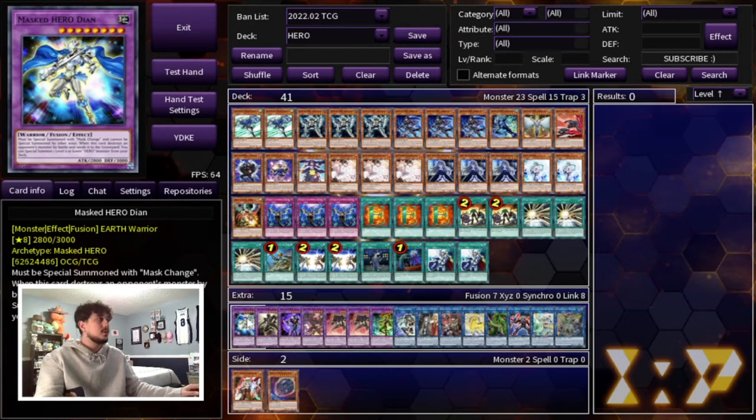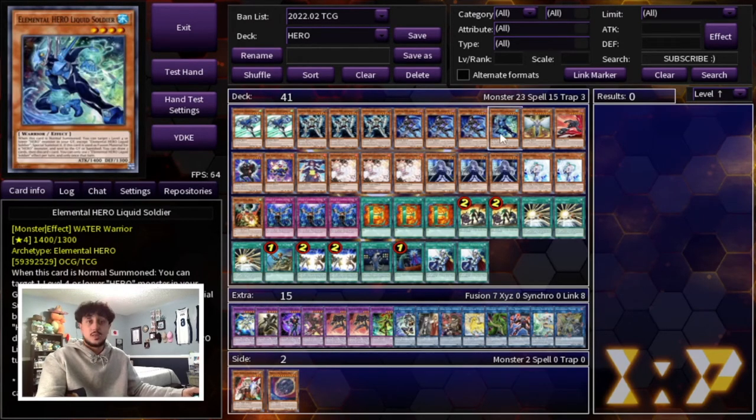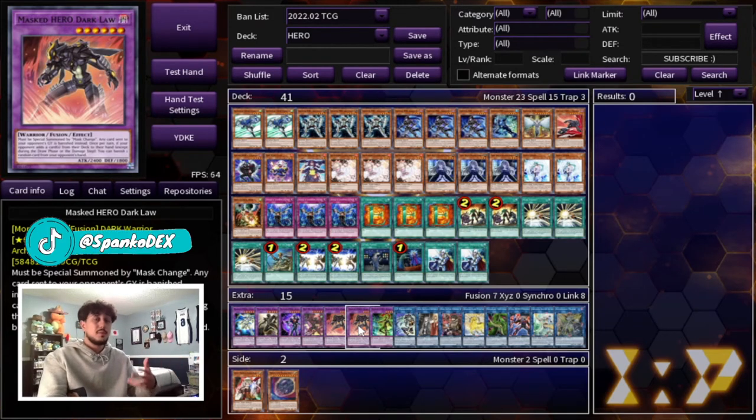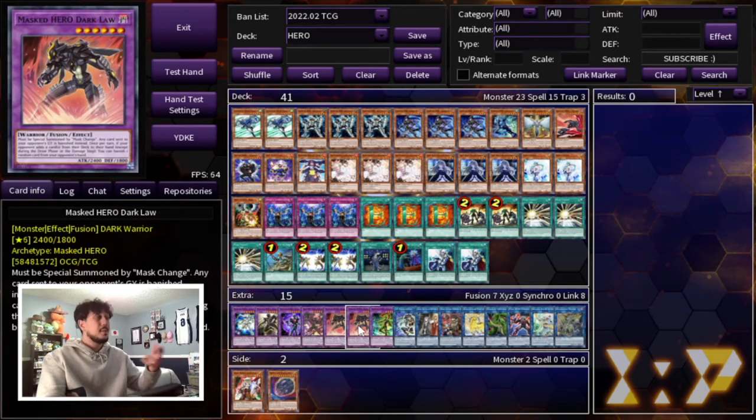Moving on to the extra deck, we're playing one of pretty much every attribute. You've got Diane, Anki, Acid — Acid of course for the one Liquid Soldier. DPE, of course, and double Dark Law. Dark Law is obviously the go-to card in this deck — it's pretty much the reason why this is a very anti-meta deck. Any meta deck in today's format, and even rogue decks, this card pretty much ruins most of them. Most meta decks need to search a card, and Dark Law will snipe a card from their hand. On top of that, everything gets banished so they can't use graveyard effects, which most meta decks heavily rely on.